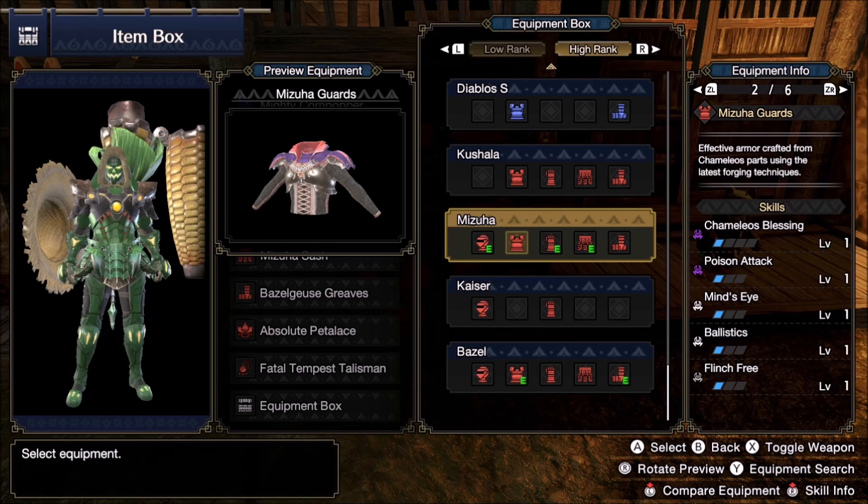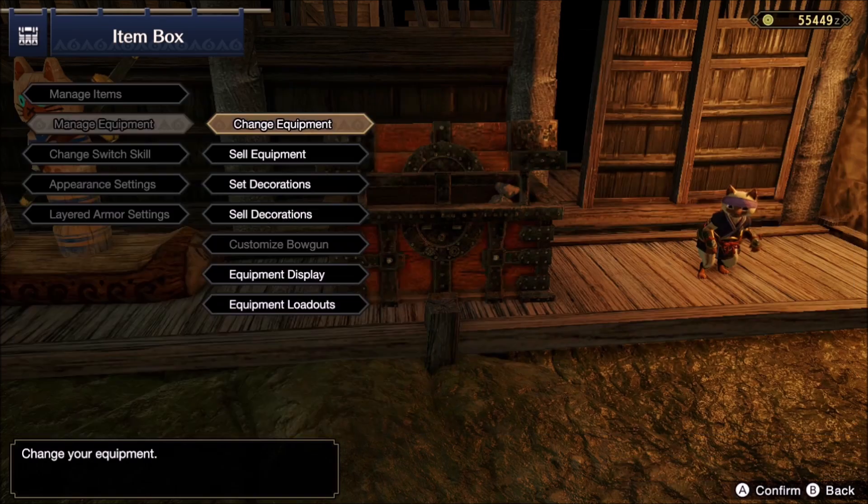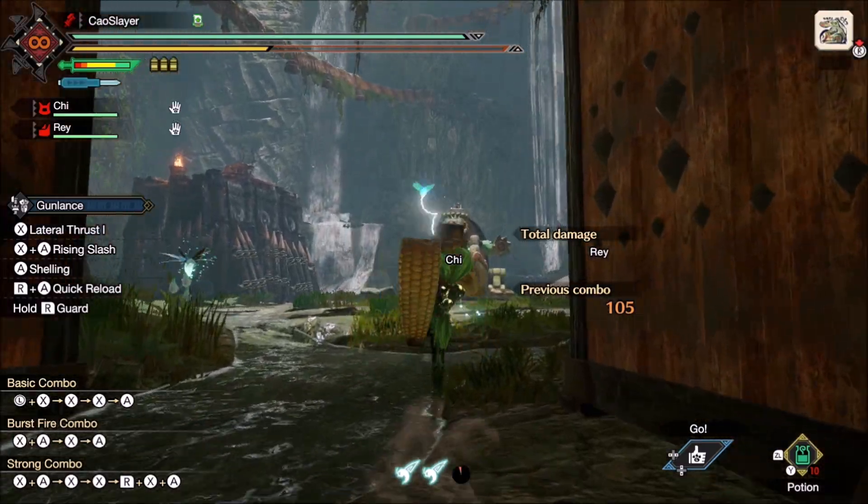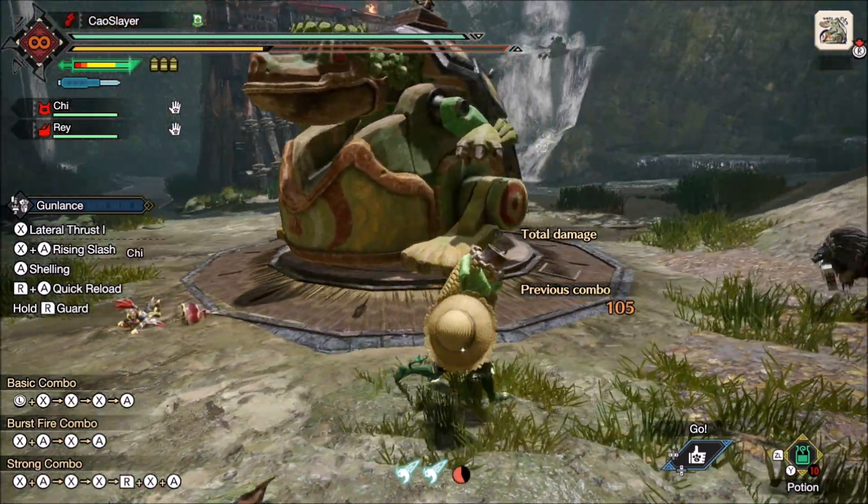And indeed, hitting the leg now raises the damage to 28. Not bad at all. Those 7 extra points of damage is the difference between a level 4 wide shell and a level 5.